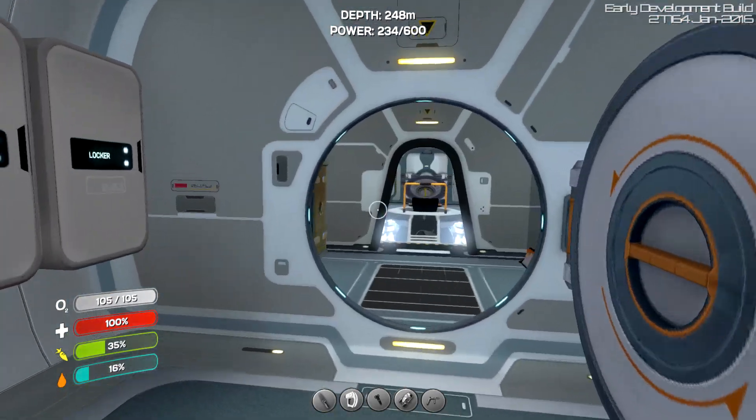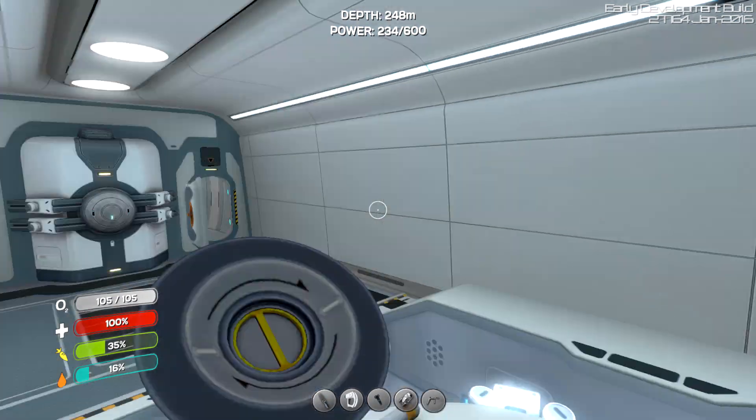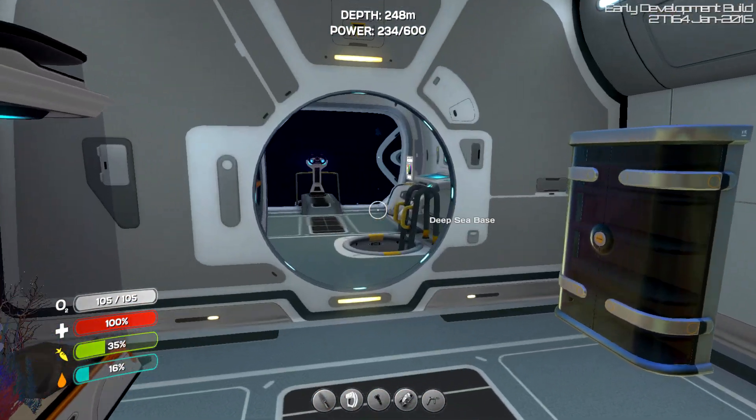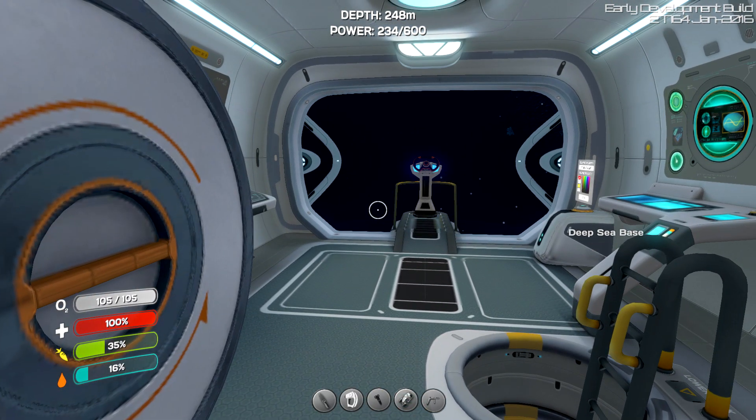We can fit a bunch more along here as well, so we've got plenty of storage room on this Cyclops — it's great. You can put them on every wall along here. So I think we kind of secure the storage actually. I just like these big ones because they have more room.